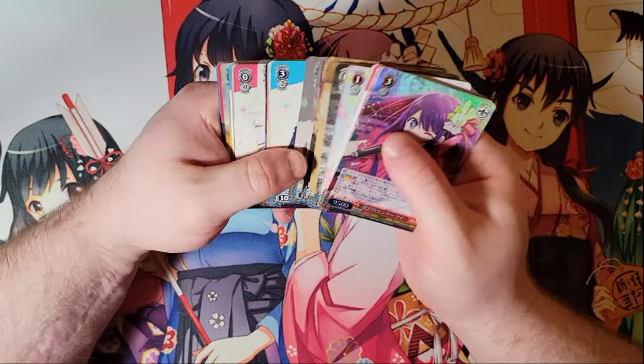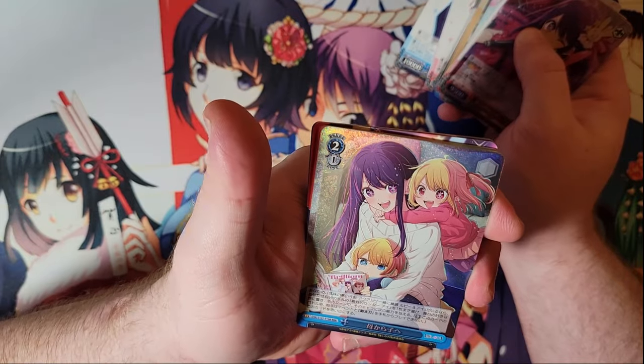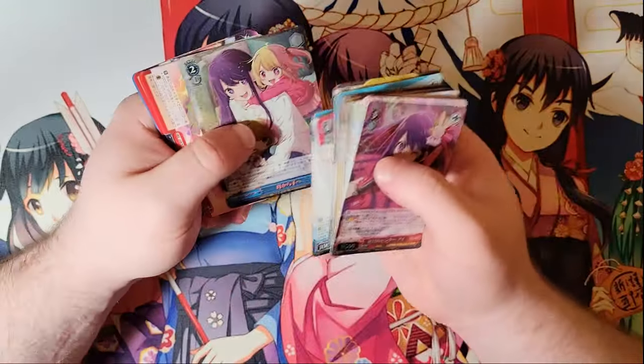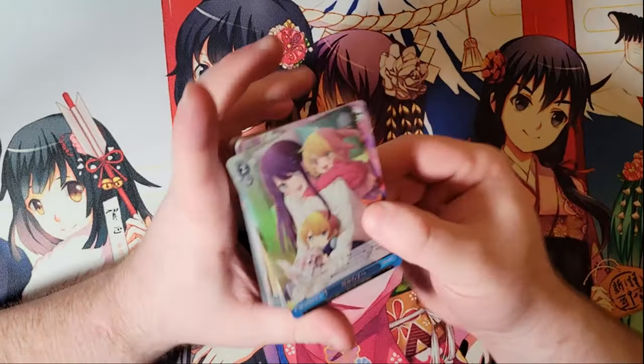That's a nice little freebie. There's our foil — oh, that's adorable. That's a good foil. We probably got the two best foils, in my opinion — the Aqua and this one. They are both absolutely lovely.